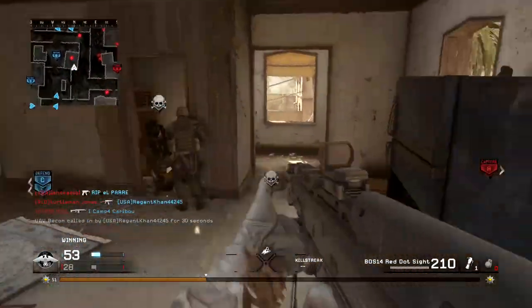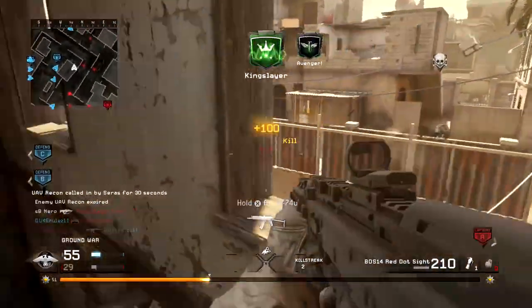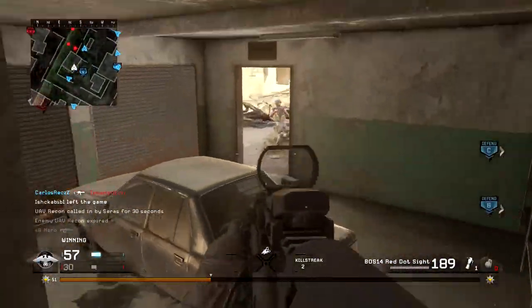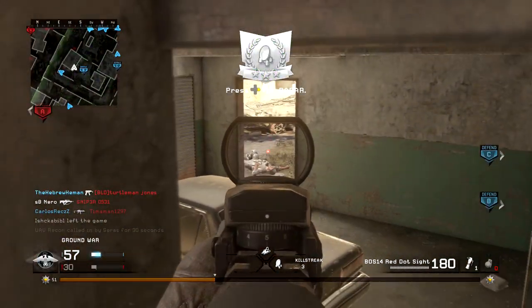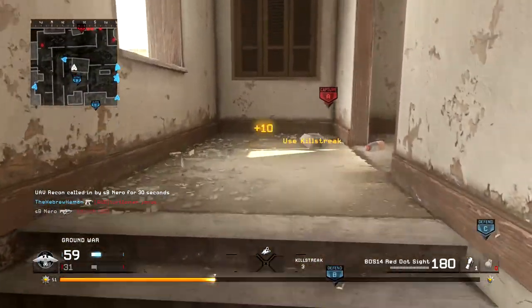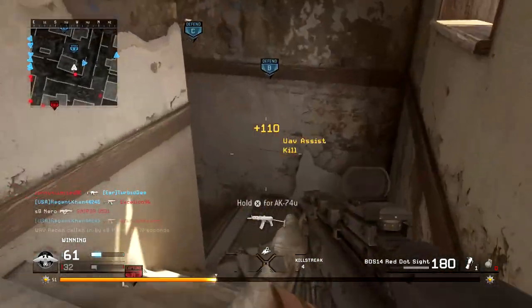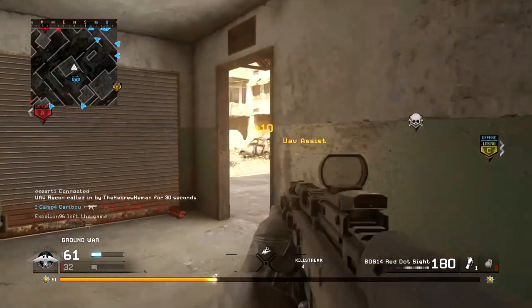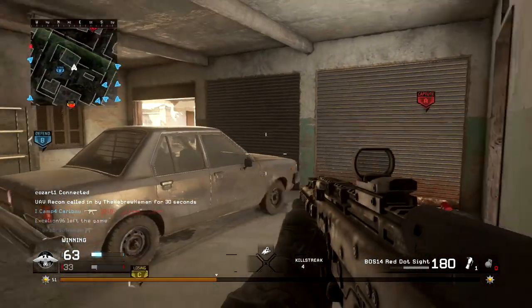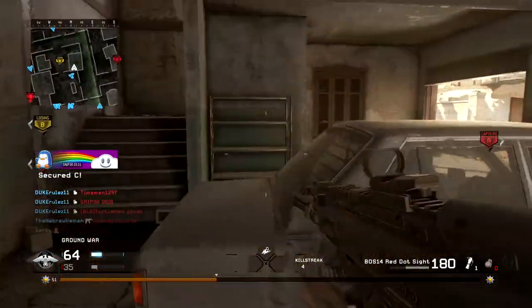Hello YouTube, my name is Nero. Today we have some more Call of Duty: Modern Warfare Remastered, playing around with the brand new BOS 14 assault rifle, which is the newest one added to Modern Warfare Remastered. It's a pretty unique assault rifle overall — for starters it has a 35-round magazine by default, and its first five bullets out of a completely reloaded magazine deal increased damage.